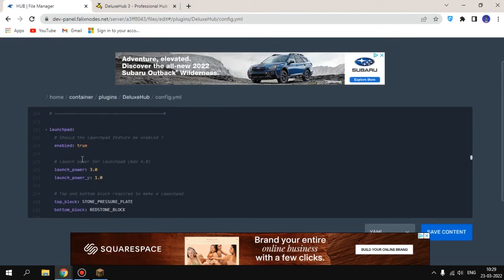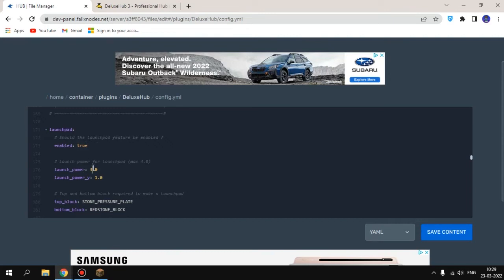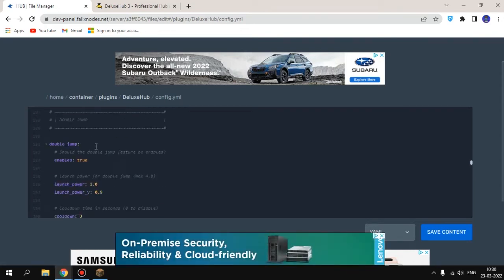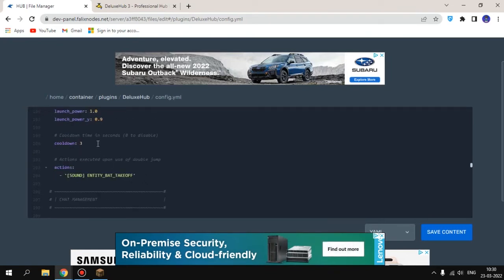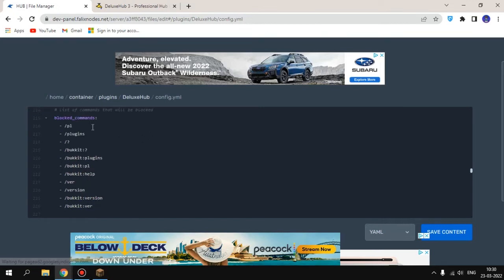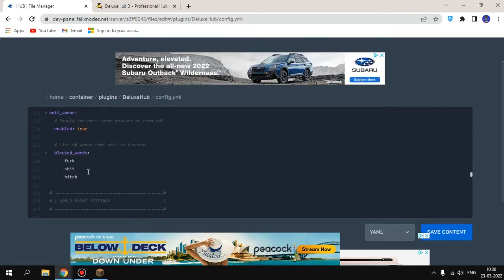The launch pad uses a redstone block and stone pressure plate. If you don't want that, you can set it to false. For double jump, you can also make it false and set the cooldown to zero. You can also see blocked commands — except for ops, no one can use those commands.